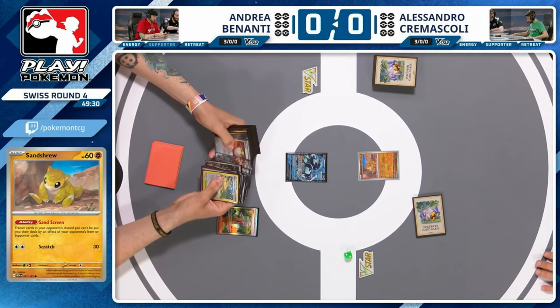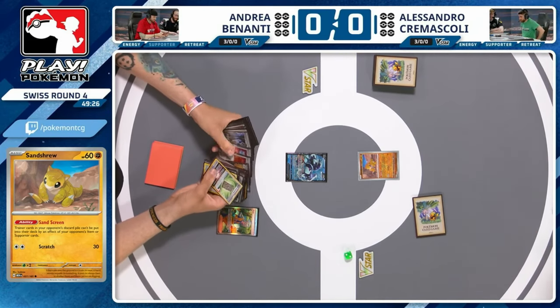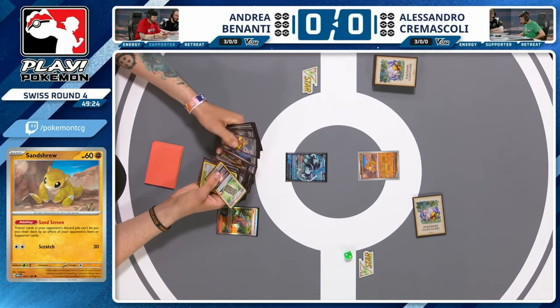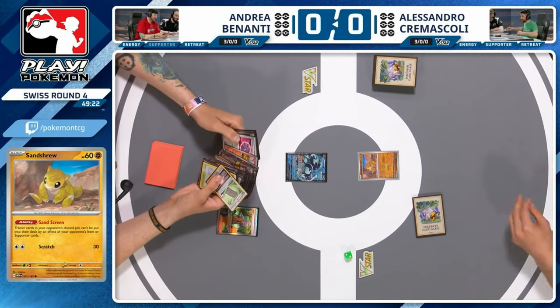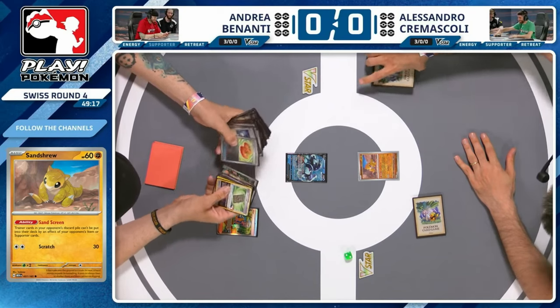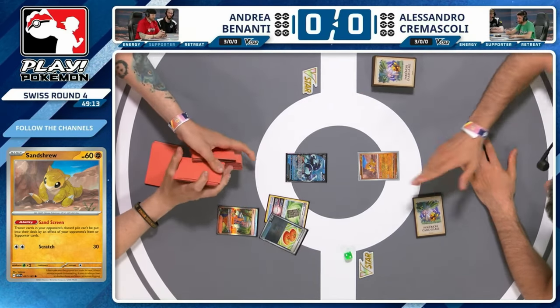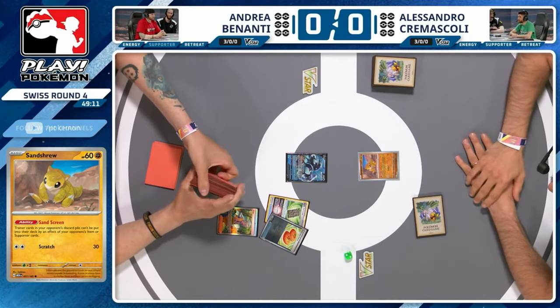This is more of a setup turn — get your basics down, hope you can start hitting your Pidgeot and Charizard turn two. Hopefully Alessandro's saying 'I've got a supporter card, give me till next turn.' Unless Alessandro is waiting for a supporter, he's in top-deck mode right at the beginning of the game and that is not a place you want to be.